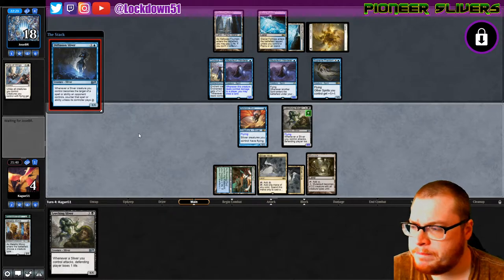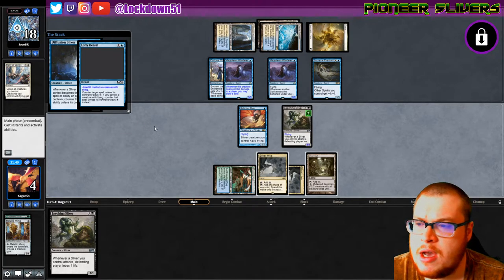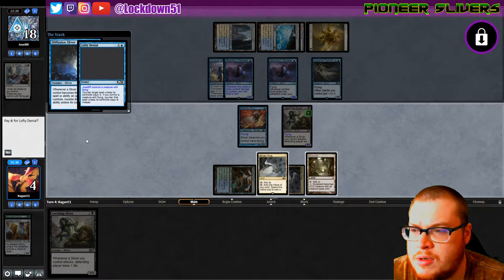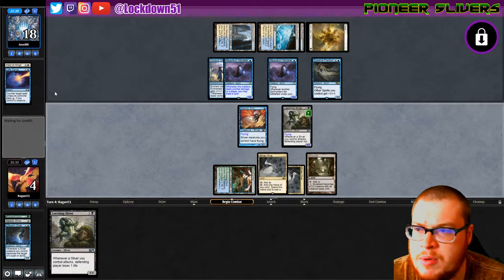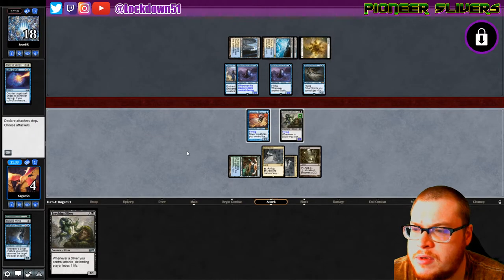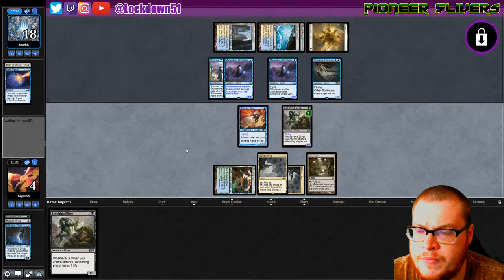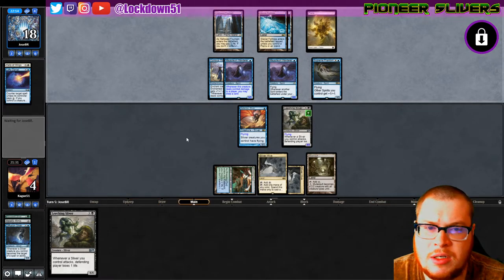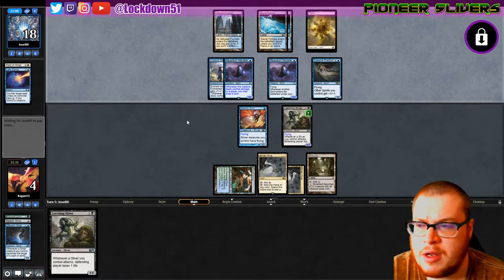We'll set up for game two and look at our sideboard to see what'll be best. I think we need to get rid of... well, I can't pay four so that's not gonna happen. Lofty Denial. We need to be fast against Spirits - we kind of just need to race. We'll bring in some removal but want to get rid of our bigger drops, some of our icons.